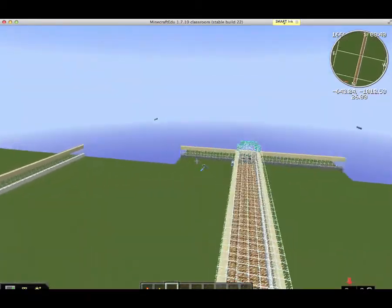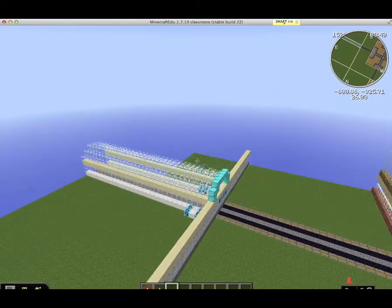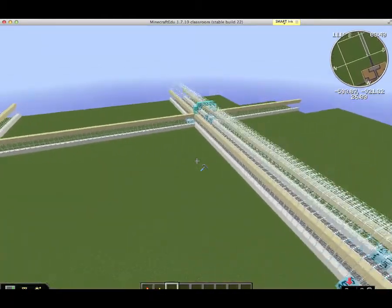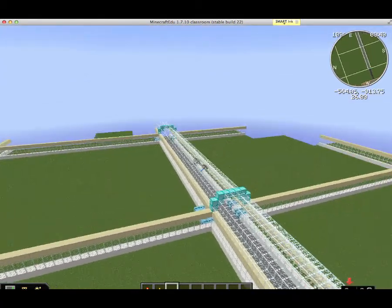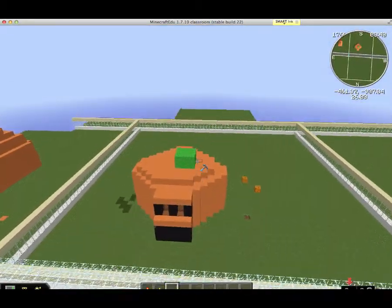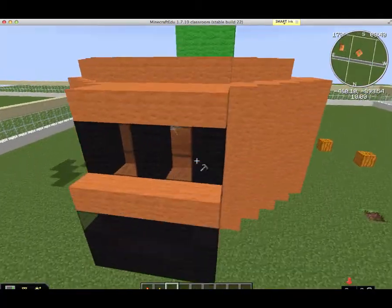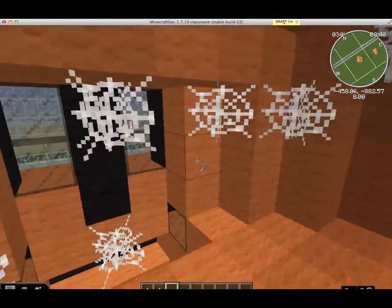Now we're going to look at groups 9 through 16. The large workspace has border blocks built all around it, so students cannot leave these areas once they teleport into them. I've used this template for lots of different projects. Here's one that looks more like a house, and if we go in, we can look inside the house. You can see they've got some spider webs around, making it look creepy.